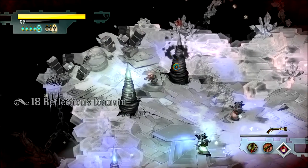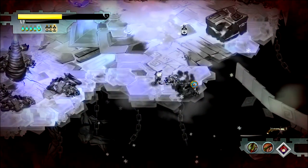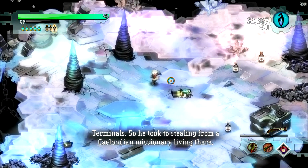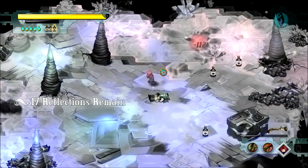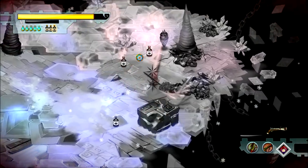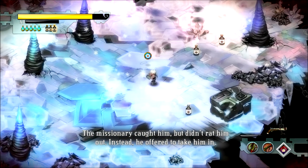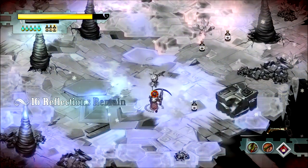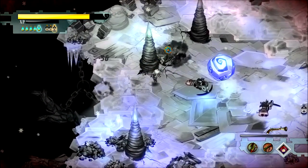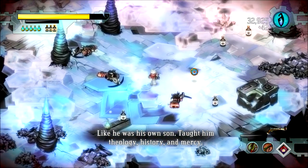Continuing through combat. I could counter kill but I'd rather stab things. Narrator: 'He grew up hungry in the tunnels of the Tazzle Terminals, so he took to stealing from a Celandian missionary living there. He once got sloppy with his thieving hands — the missionary caught him but didn't rat him out; instead he offered to take him in. That missionary raised Zulf like a gentleman, like his own son — taught him theology, history, and mercy.'